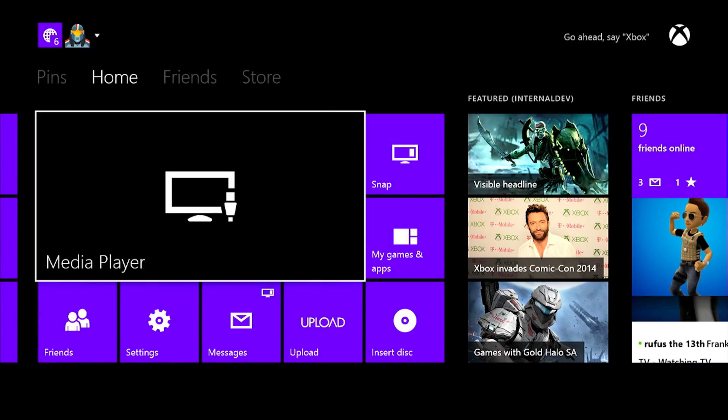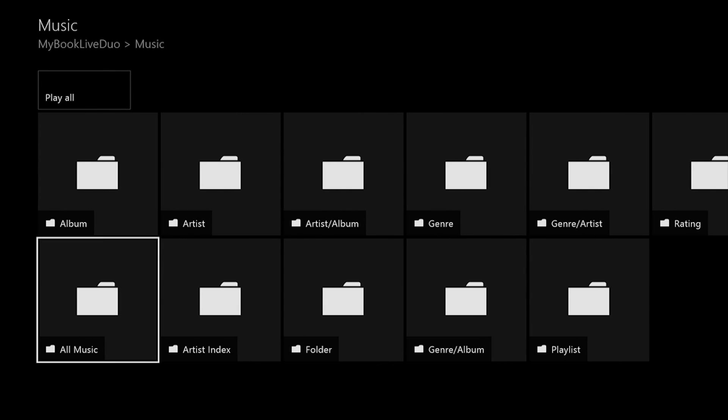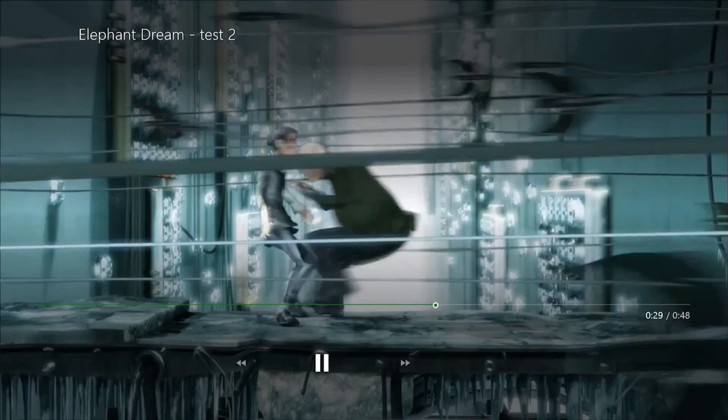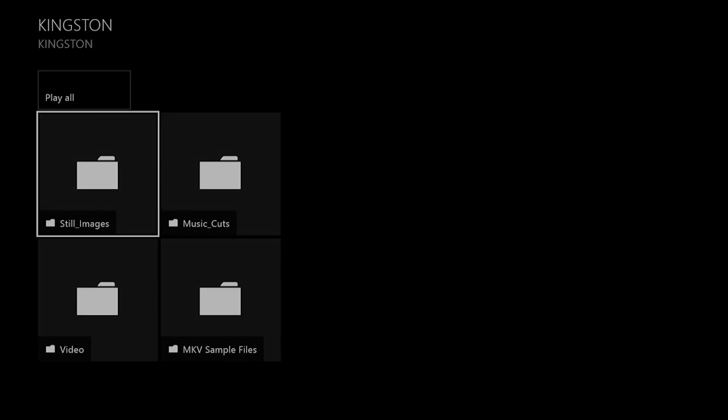I'm also pleased to share that the October update brings a couple of highly requested features to the Media Player app. Streaming media from DLNA Server is now supported. We've also added support for MKV playback over both USB and DLNA. These were hot items on our user feedback site.